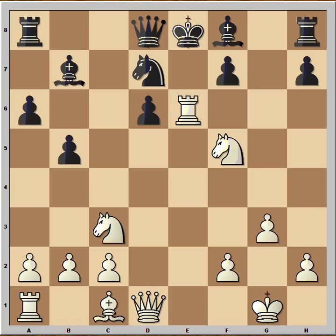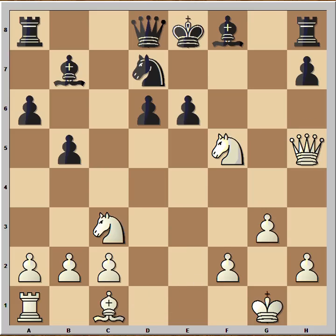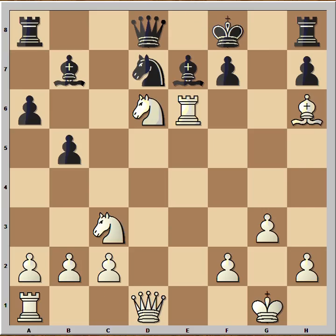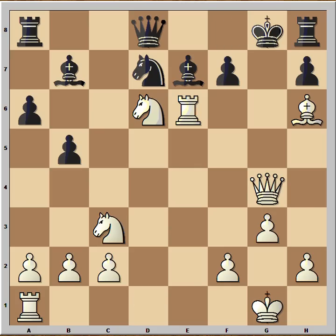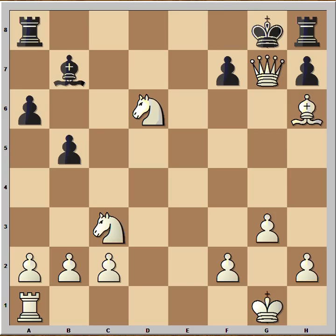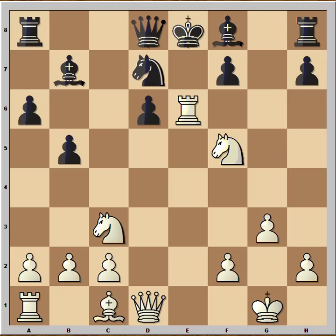Rook takes on e6 is the killer move. Black resigned, because if he captures that rook, can you see the next move? Checkmate. If he doesn't take the rook, then bishop to e7, knight to d6, and it is still winning for white — it takes a bit longer but white is winning. To avoid further torture, black resigned. I wish you good luck with your chess — bye for now.